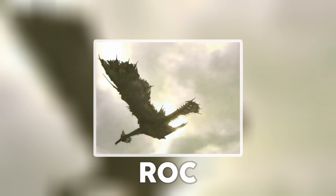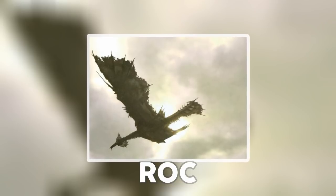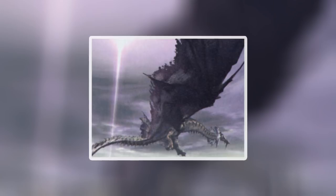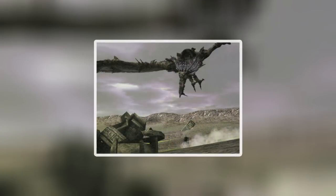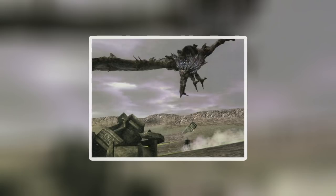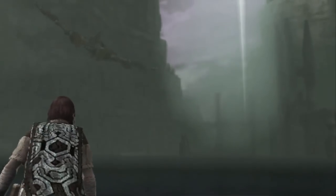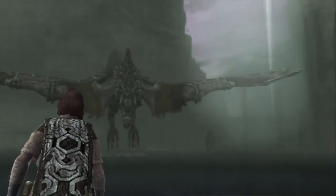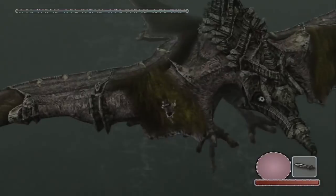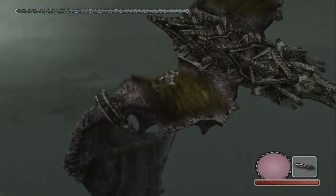The fifth removed colossus is Rock. Its head detail resembles that of a frail lizard, its wings seem thin and leathery like that of a bat, and it has a very long neck. Rock was fought in a desert-like landscape, and it seems that in addition to Agro, the bow and arrow were necessary for defeating this foe. According to an old Team Ico Gamer blog post, Rock was scrapped because the battle against it was very similar to the ones against the 5th and 13th colossi, and because of some trouble with collision detection.